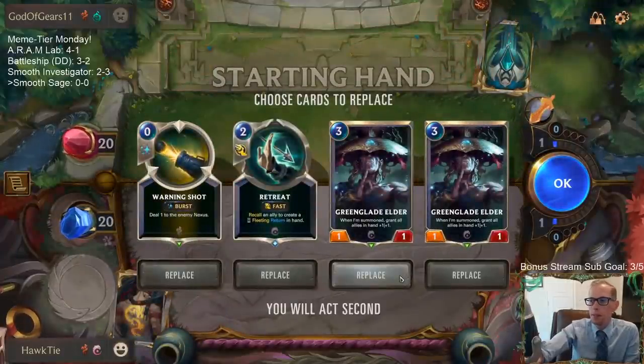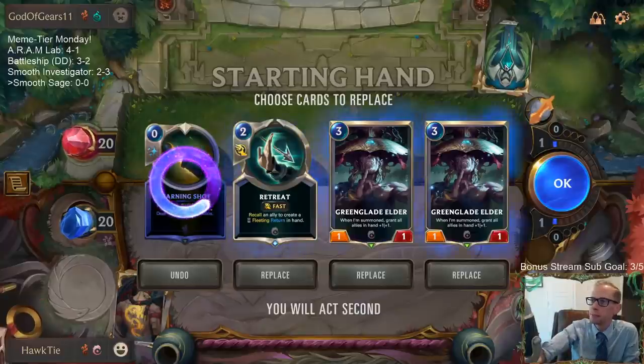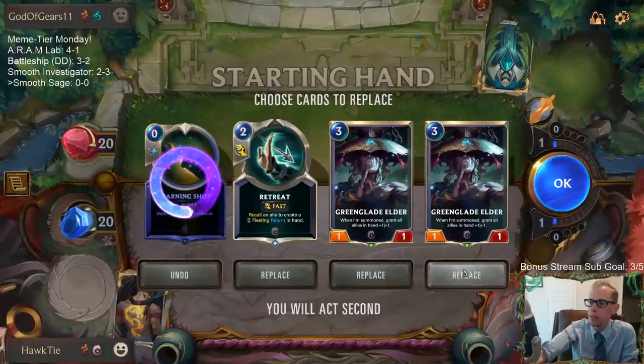Okay, let's see. We got double Green Glade Elder. The Warning Shot's basically just for Smooth Soloist, so we're going to mulligan that. What are we playing against? Oh, Deep. We'll get rid of one of the Elders — I kind of like Elder into Elder. Let's get rid of one Elder.